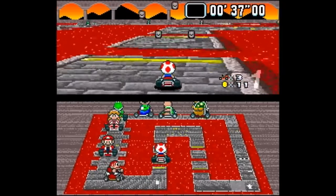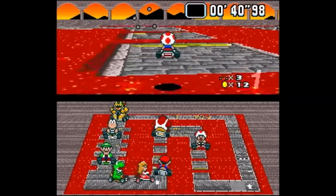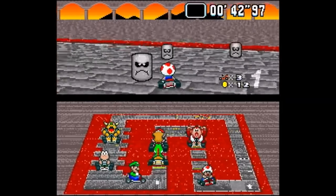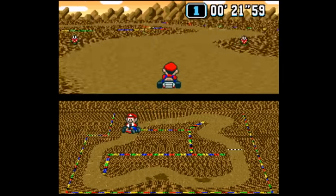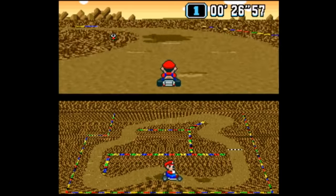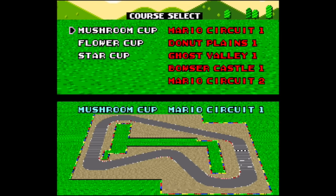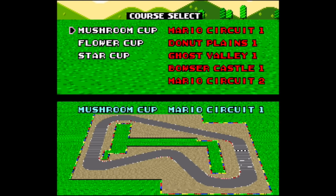So you can only play from 50cc to 100cc in the prototype, with no way to unlock the rest — if it even exists in there. In time trials, there are some differences too, like going wildly out of control after finishing a race when the computer takes control of your cart, and the replay option isn't available after completing a trial even if you get a good enough time.